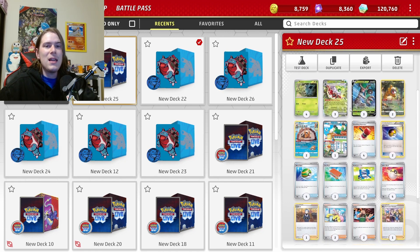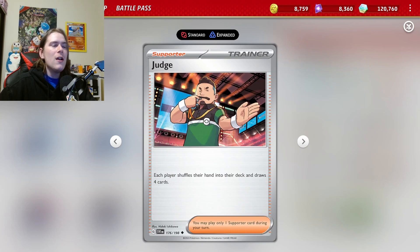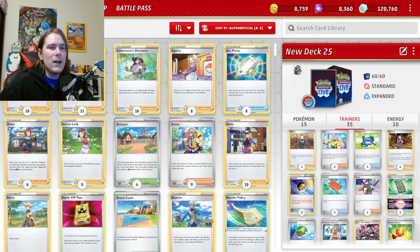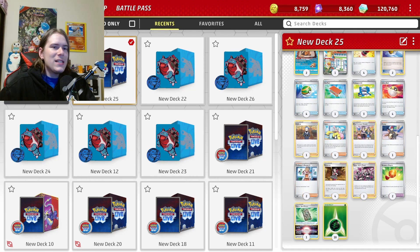The way we're actually making sure our opponent keeps a very small hand is: after we Fortress twice, they're going to have two prize cards. That gives us the ability to use Iano — we get six and they get two — and then we attack, and now they only have one card. We do have Judge in here, but Judge gives them an extra card, so we're actually going to remove Judge and add two more Ianos into the list. So four Ianos are in this, no Judge. After Fortressing twice, it gives us access to Iano. With only two prize cards, our opponent only gets two and we get six, so long as we take no knockout.